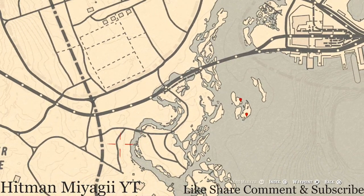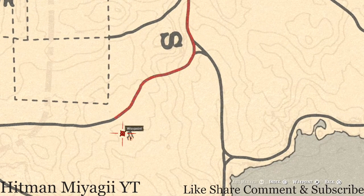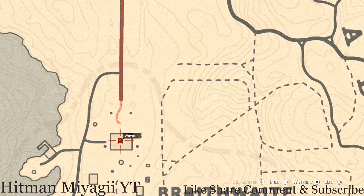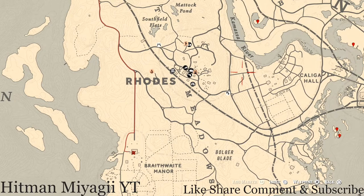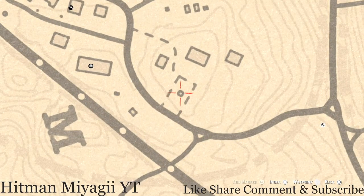There's a coin down here next to the stranger mission — go by that tree with your metal detector and you'll get a random coin. Inside Braithwaite Manor, up the stairs on the second floor, first room to the left, on top of the fireplace, you will get a Jade Hairpin family heirloom. Inside Rhodes, inside a gazebo on the table there's a Four of Wands tarot card.